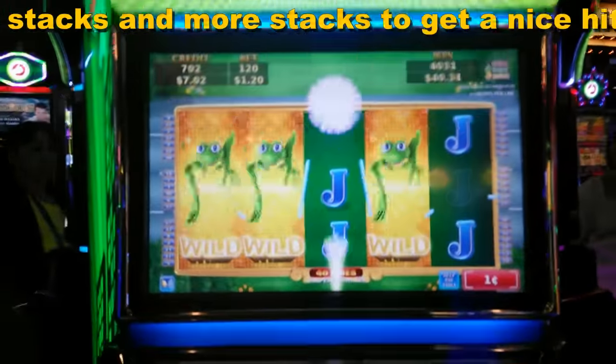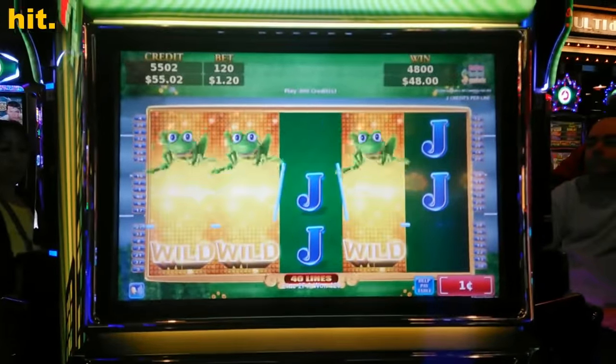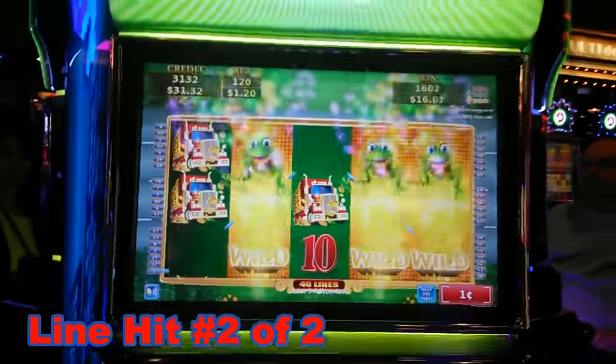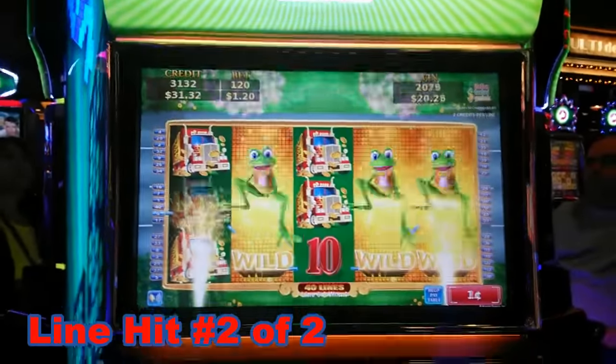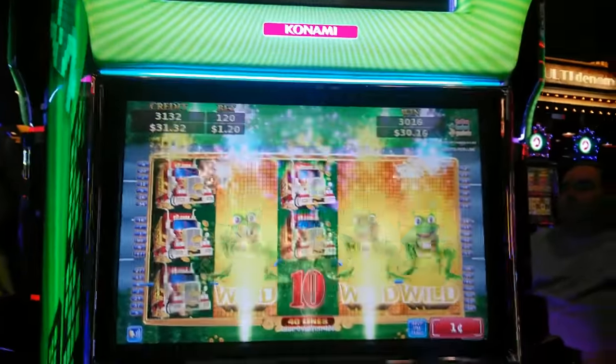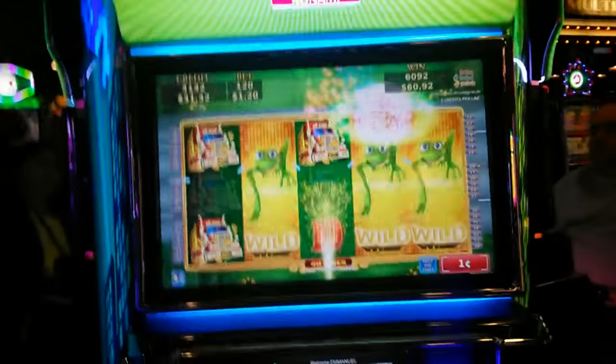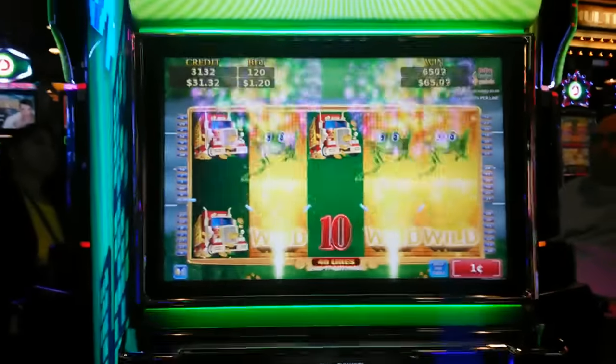All right Frogger, let's get a bonus. Yeah, got another nine hit — awesome! Got the bonus, 112 bucks. Look at that, Frogger jumps! But I still want to get a bonus round.